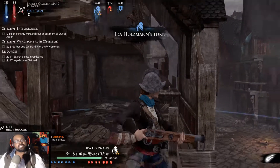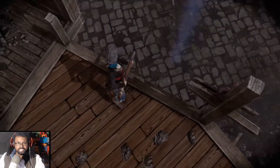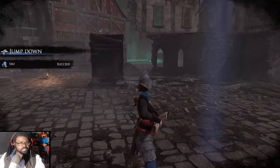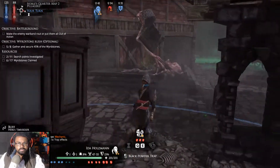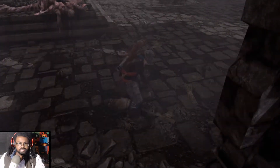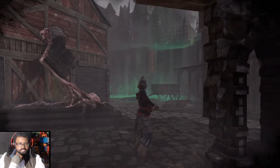'Necromancers like you cause so much strife, so much pain. I'll take him out.' 'Bergmeister, watch my back — I'm going to get the rest of the wyrdstone.' 'I've heard far too many gunshots — they must be engaged towards the south. Watch my back and be prepared.' 'Yes ma'am.'